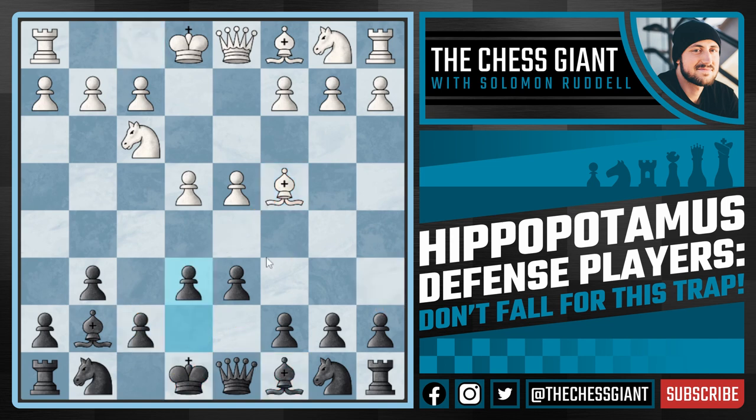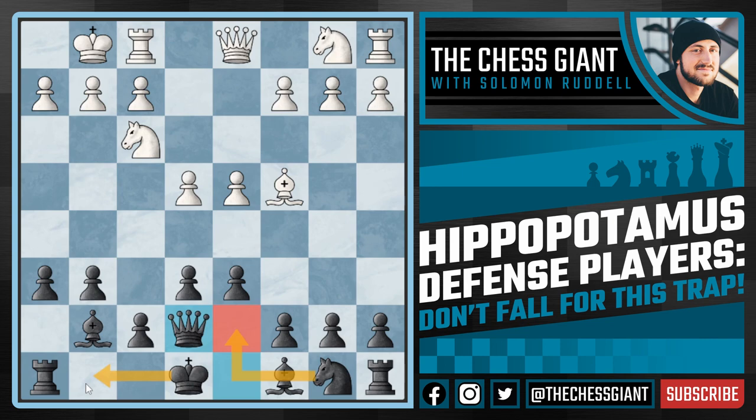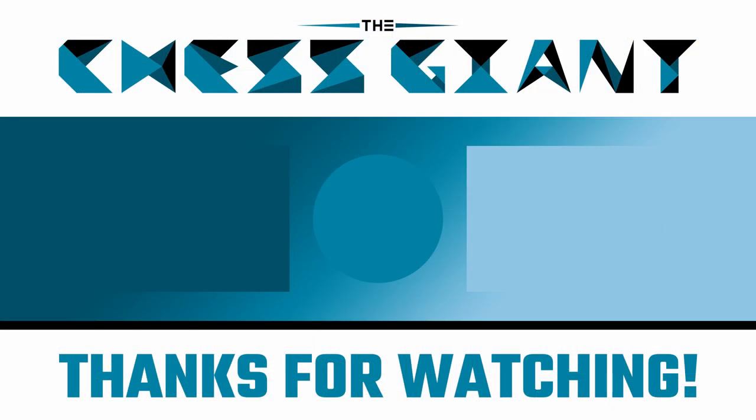My personal favorite option is e6 — White wants to activate their bishop, so let's just close it off with e6. White could try Bishop g5 attacking our queen on d8, but we just play Knight e7 anyway and then h6, attacking the bishop. If Bishop h4 we have g5 ideas; if the bishop runs away they've just wasted a tempo; and if Bishop takes e7 we take back with the queen and continue with normal Hippopotamus Defense chess, achieving equality.